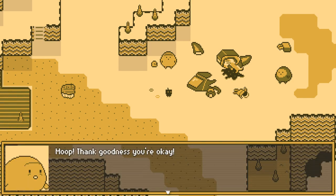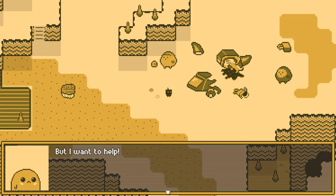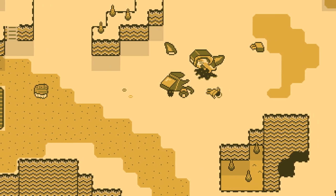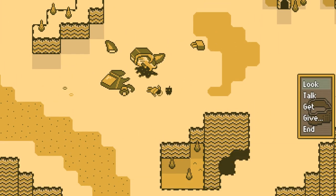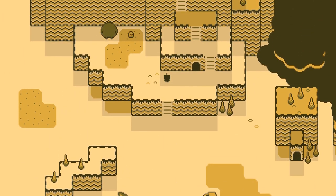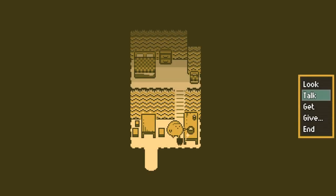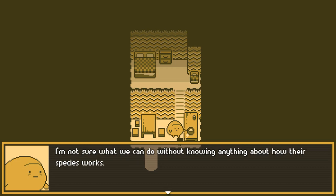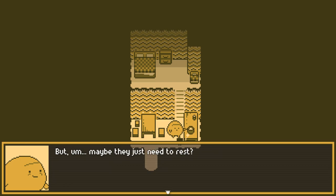What happened? Moop, thank goodness you're okay. I think the small ship came out of the big ship before it exploded. Is the pilot... I don't know... Ink, go and play by our cave, okay? But I want to help. Come on, Ink, let's go play. Oh, the soup! Did you get the mushrooms? Here, catch. I hope it's not too burnt. Are you okay? They're not moving at all. Maybe they just need to rest. I'm sorry this happened on your birthday, Moop. I'm cooking up a fresh batch of soup for you — it'll just be a little while. Thank you. And it gives my dad more time to get here and eat some too.